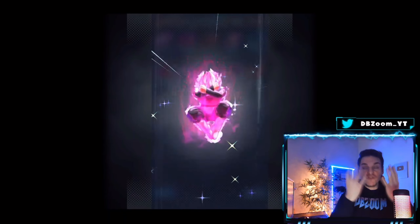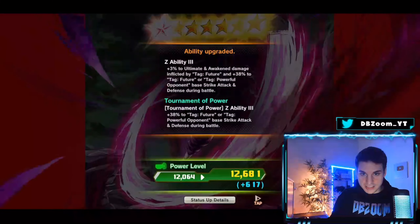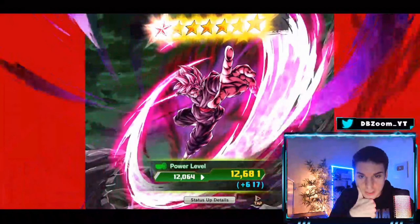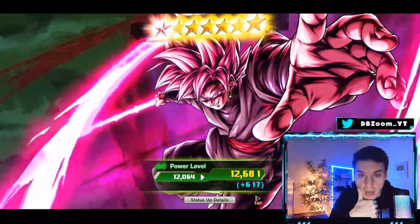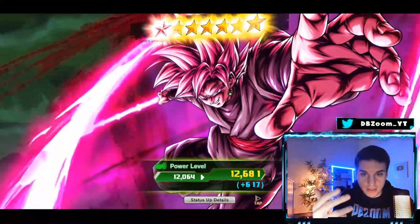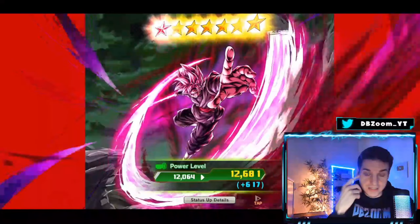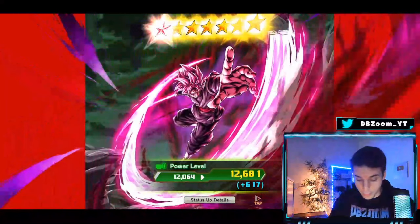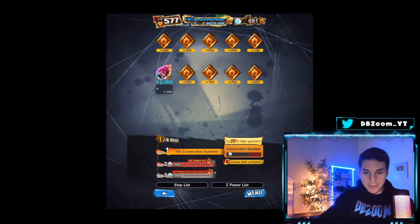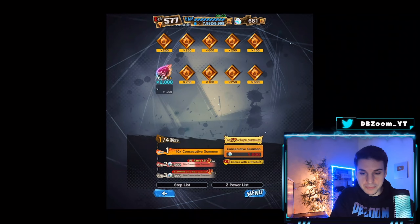Hey — there we go! We clutched it out in the end! Beautiful! I can't believe we just clutched that out — we got Ultra Rose! Look at this landscape Ultra Rose — oh my gosh, this looks beautiful! That looks awesome, that looks so clean. They should consider having an option for landscape mode for players. We clutched it out — great. Two copies of him and multiple copies of Goku Black.